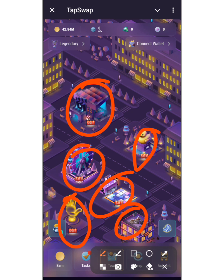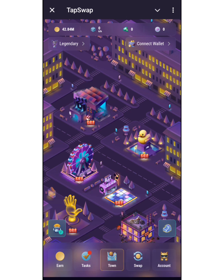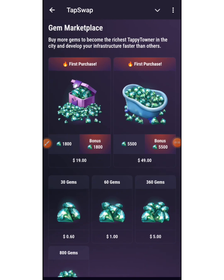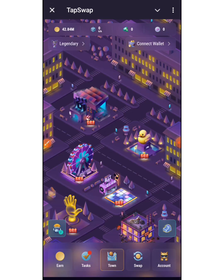I haven't done much here but I'll walk you guys through what I know, and as the event unfolds I'll keep you posted. There's a section that looks like a box — if you click on it, this is where you can purchase some gems. But I will not advise you to purchase anything; just make use of what you already have and build your city.